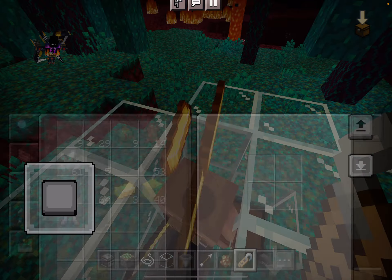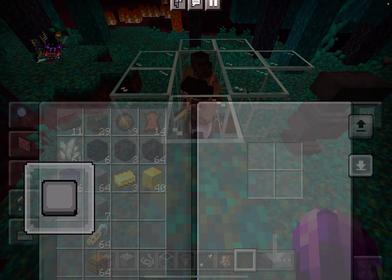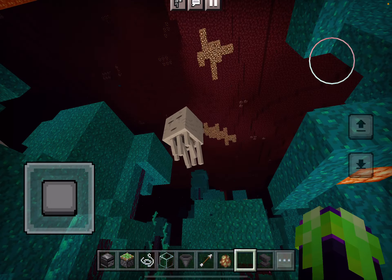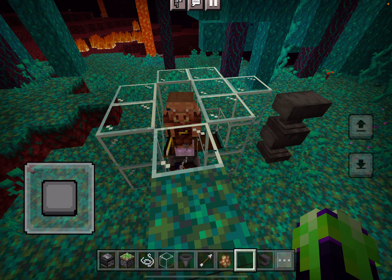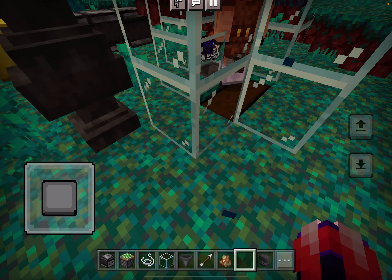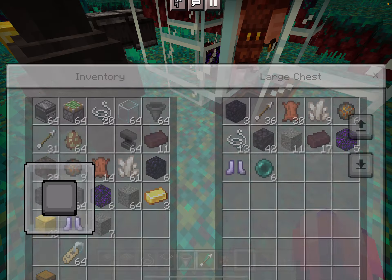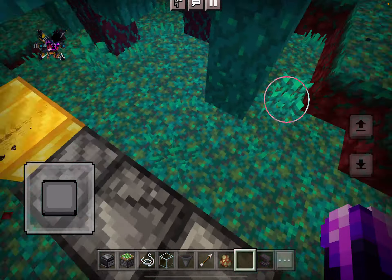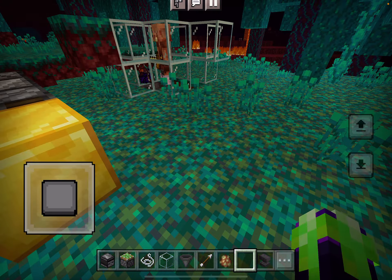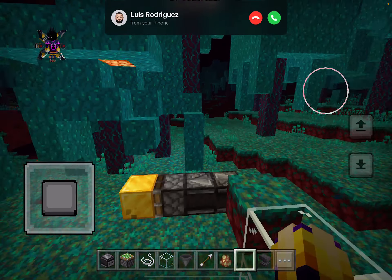That's about the end of the tutorial — it's a very simple farm you can do as a beginner. If you guys have any questions, leave them in the comments down below. Make sure to do this in the nether too so the piglin doesn't turn into a zombie piglin. You can grab your loot right here — simple as that. Also, just to be clear, this doesn't work on Java, it only works on Bedrock. Thanks so much for watching guys, please make sure to subscribe and I will see you next time.